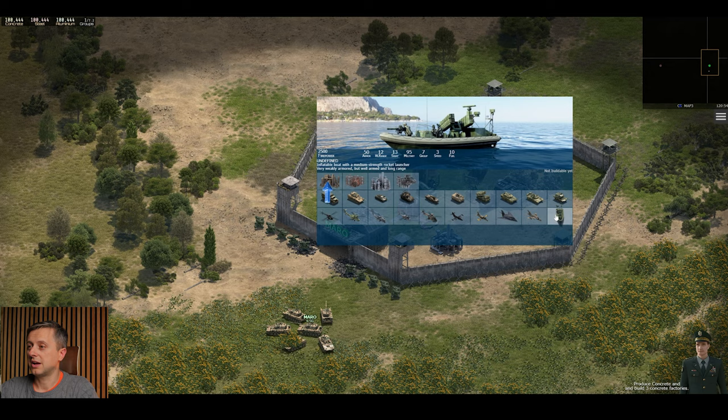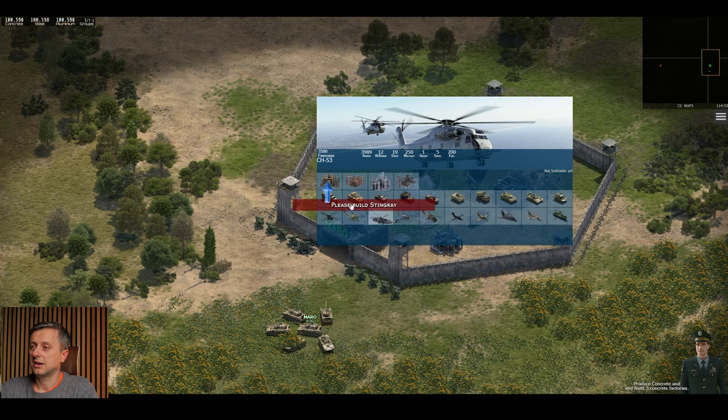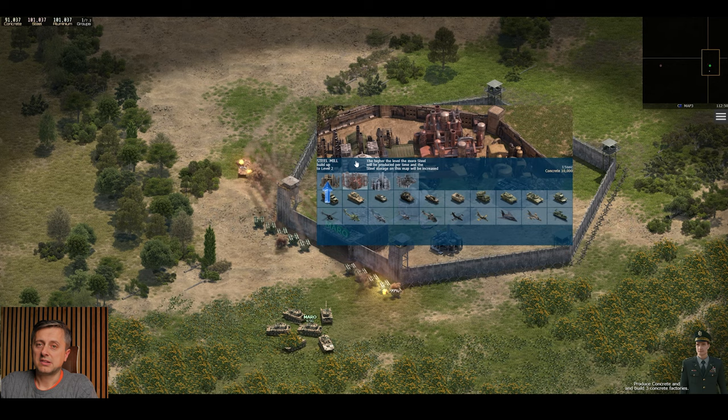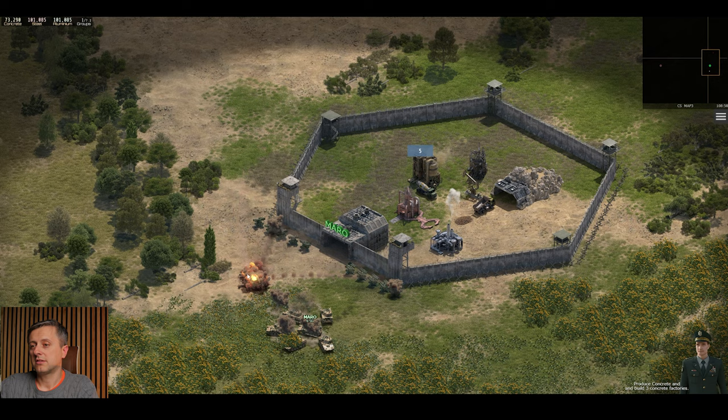Because we are in a tutorial I can't really build any of the other troops. Also, we are in a home base — as you can see we can theoretically build planes, helicopters, even boats. Unfortunately I can't build any of them right now because I need to build what the game is asking me to build.